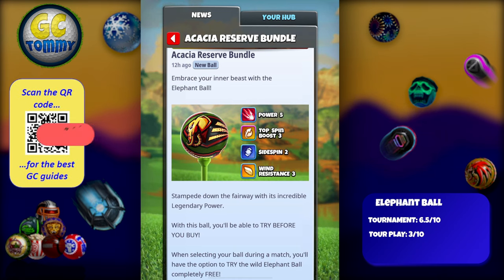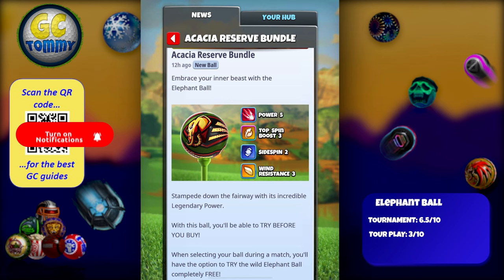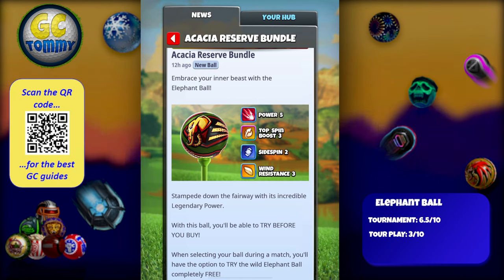Before we take a closer look, make sure to hit the thumbs up button, subscribe to the channel, and turn on notifications. For those interested in taking another step in your game and becoming a better player, we offer premium guides for all game modes in Golf Clash — 18-hole tournaments, nine-hole cups, checkpoint challenge, tour play. Scan the QR code on screen or use the link patreon.com/golfclashtommy found in the description to see all our packages.